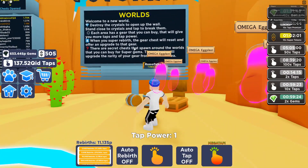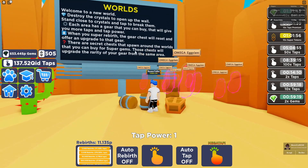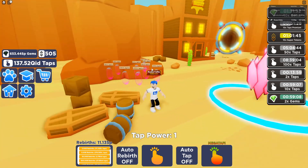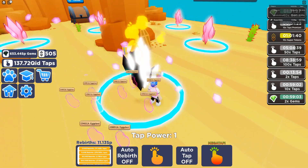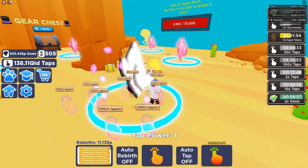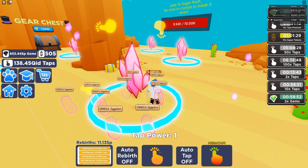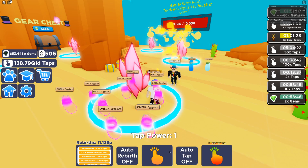Each area has a gear that you can buy that will give you more taps and tap power. When you super rebirth, the gear chest will reset and offer an upgrade to that gear. There are secret chests that spawn around the world that you can buy with super gems. Those chests will upgrade the rarity of your gear from the same area. So I guess we go here and tap — and look, it's destroying it! So I have to tap crystals to break down the gate, and that's actually how I get to the new area. That's pretty crazy! It gives you taps for the normal game.